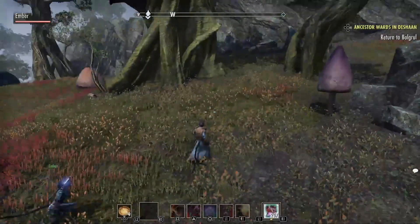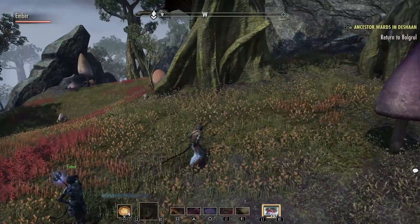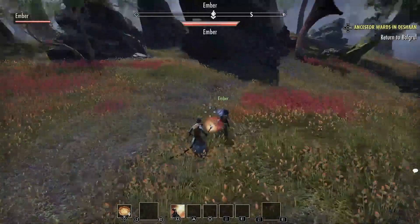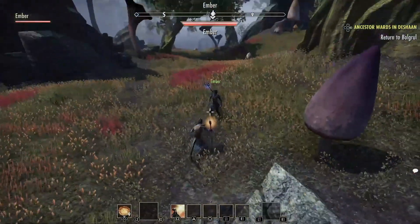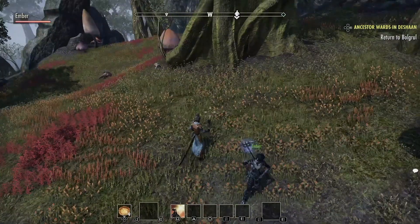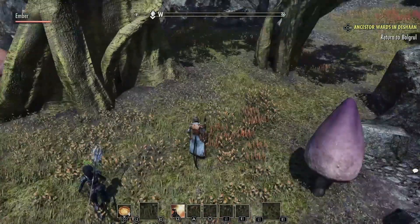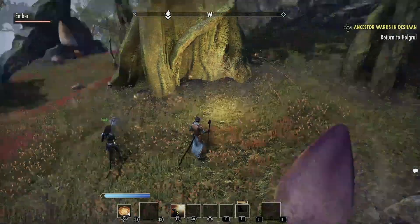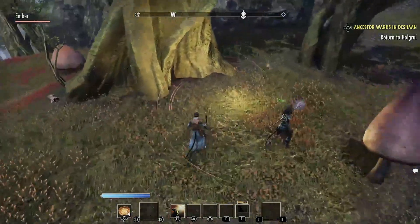So when you have an item on your back bar, if we switch over to our back bar, you can see this is my resto staff — it's for healing obviously. If I want to heal her I just cast it on her. It's not going to work right now, but you can see I have one ability down there called Grand Healing. You hit square and then R2 and it will cast, though it feels a little weird.